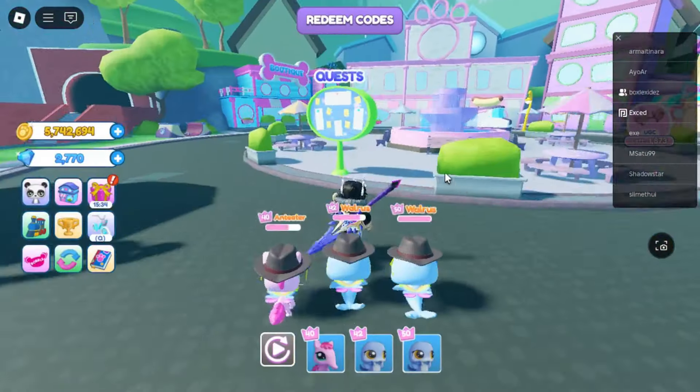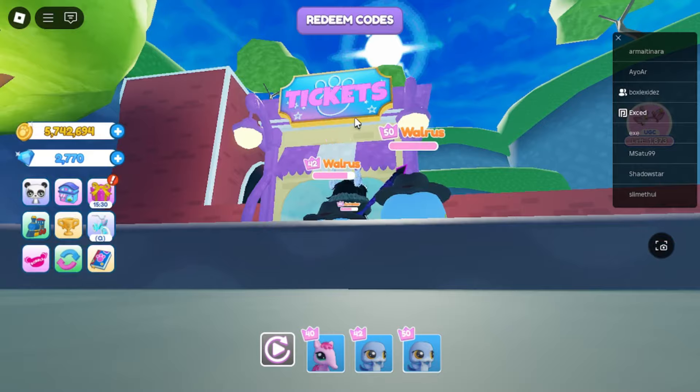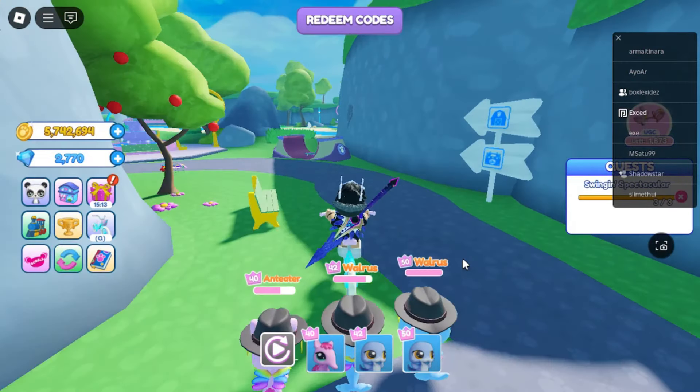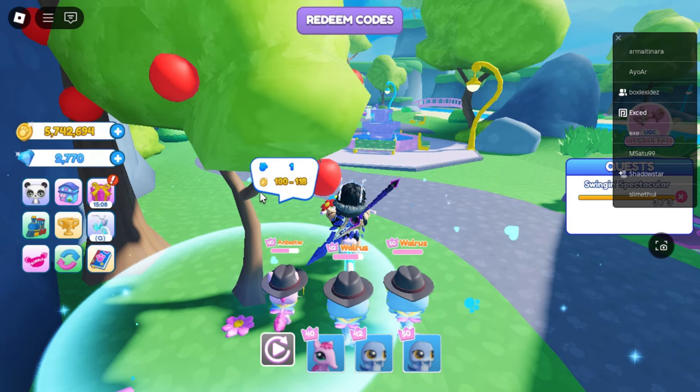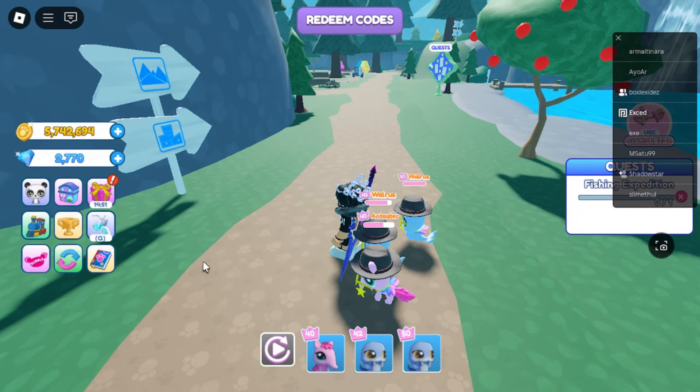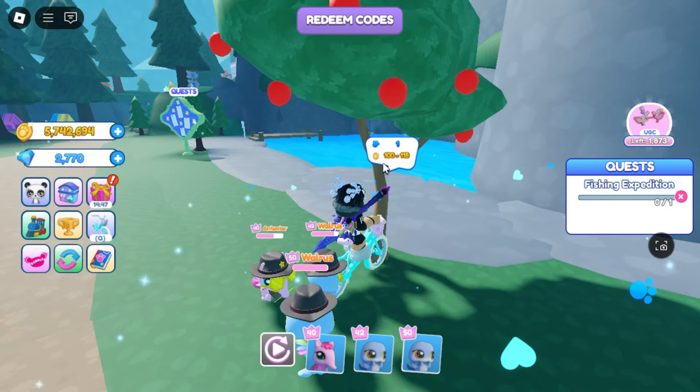You just need to start grinding. Go to the ticket station to move to the next map. For new players, I suggest you open the world map here, as higher maps will give more coins. So focus on opening the map first.